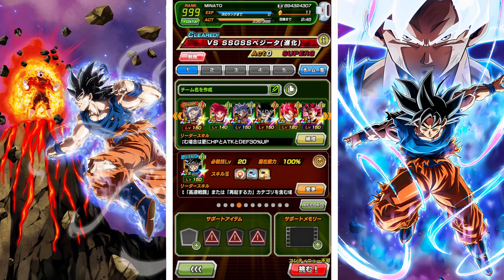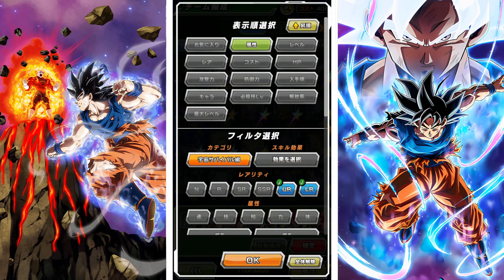All right, we're about to hop into potentially one of the hardest missions currently in Dokkan. This is Legendary Existence versus the new Blue Evolution of Vegeta stage. We'll see how hard this actually is — it seems like it'll be difficult. Again, Legendary Existence is not really a good team.